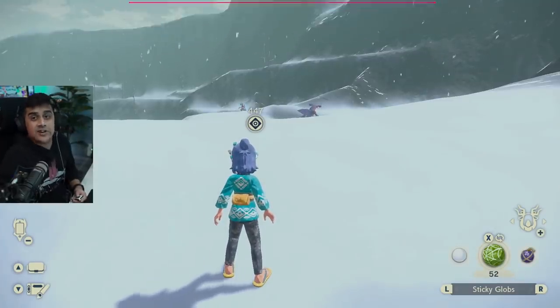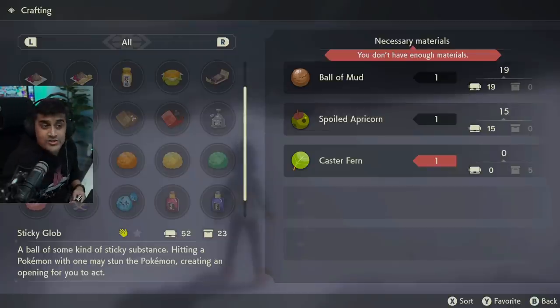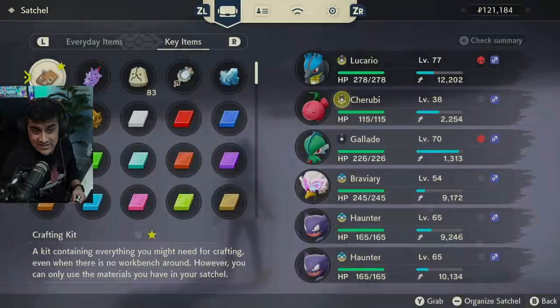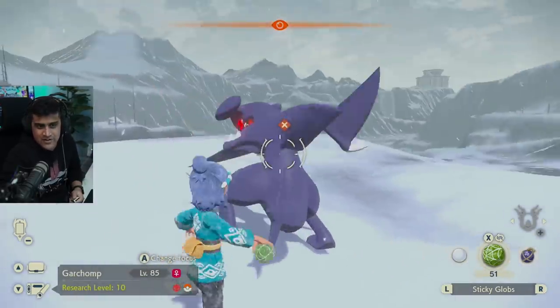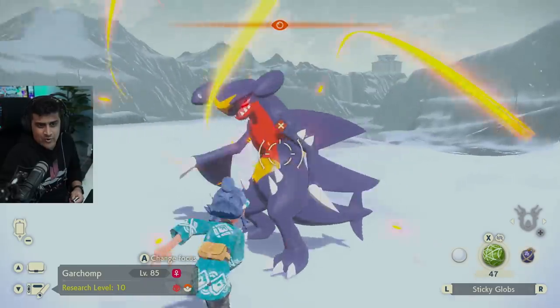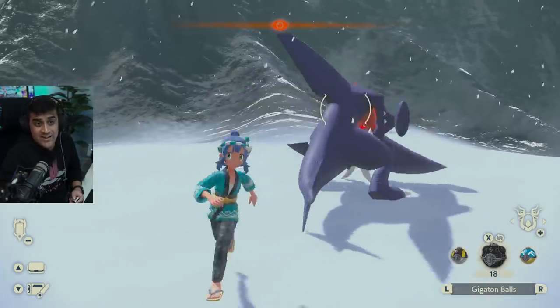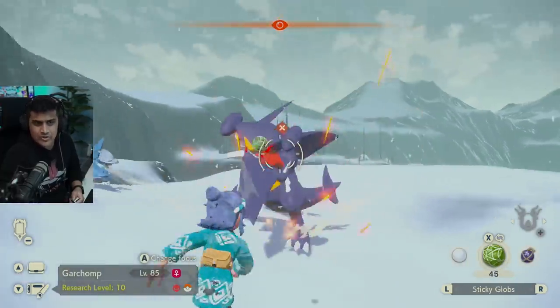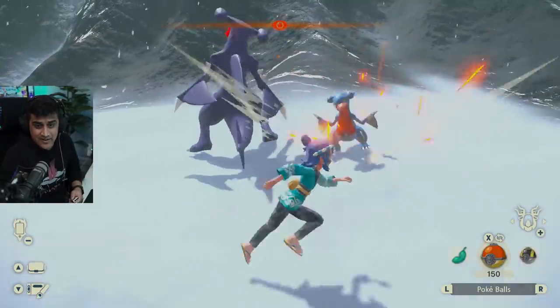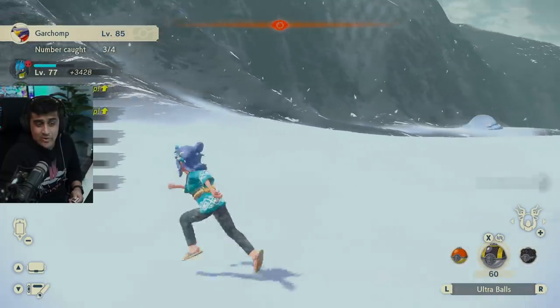The next technique is the sticky glob. Sticky globs are a recipe bought in town from the crafting recipe seller, and these recipes unlock as you rank up your progression. To craft a sticky glob you need one ball of mud, one spoiled apricorn, and one caster fern. It's going to take about four to five sticky globs — usually four works. Throwing them: one, two, three, four, five — and Garchomp is now stunned. Going from behind with an ultra ball for that backstrike — and we got Garchomp using this method as well.